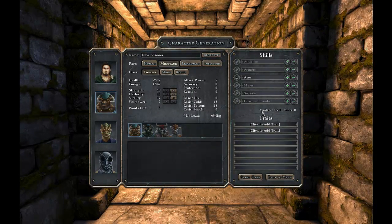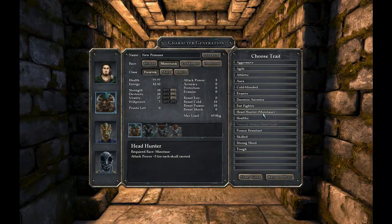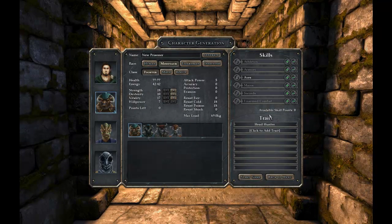Give him the Headhunter trait — that's the Minotaur race trait, gives attack power for each skull carried. Wow, that's interesting. Go ahead and throw that on there.